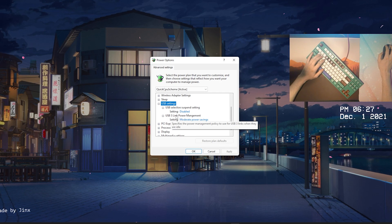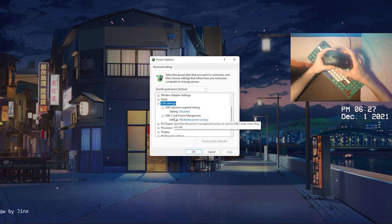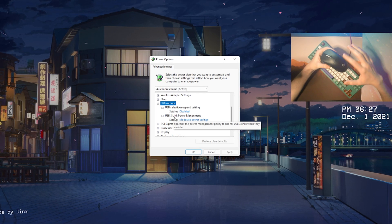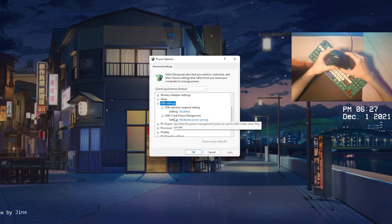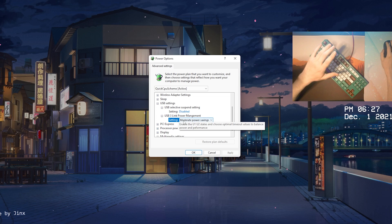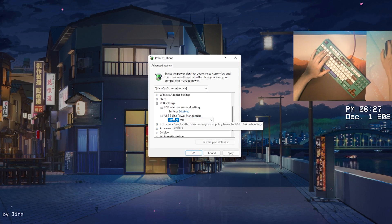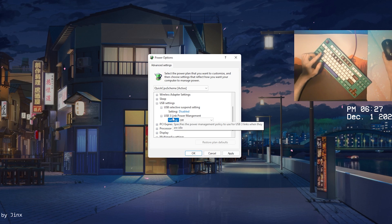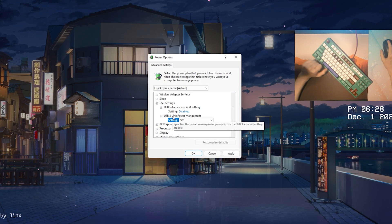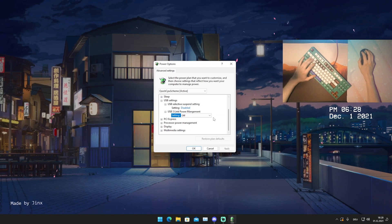Next up, you'll see USB free link power management. This essentially allows Windows to set certain USB ports into power saving mode, which causes extra latency. Make sure to go into settings and put this on off. If you don't have this setting, don't worry — I have a full guide explaining how to enable it, because with a simple CMD command you can actually get this. Then click apply.